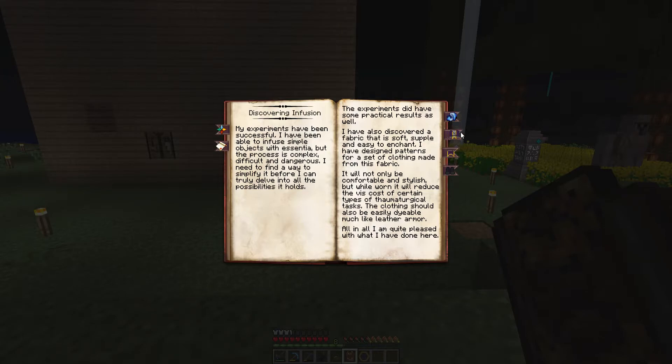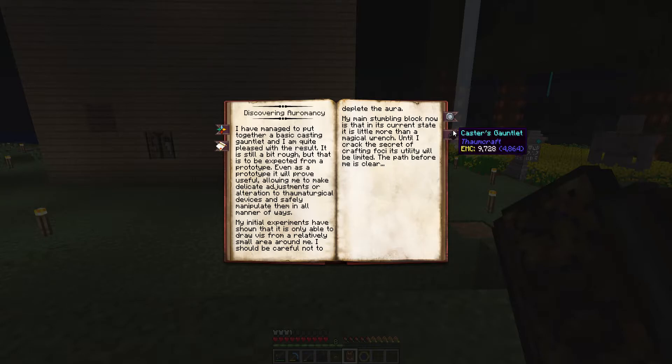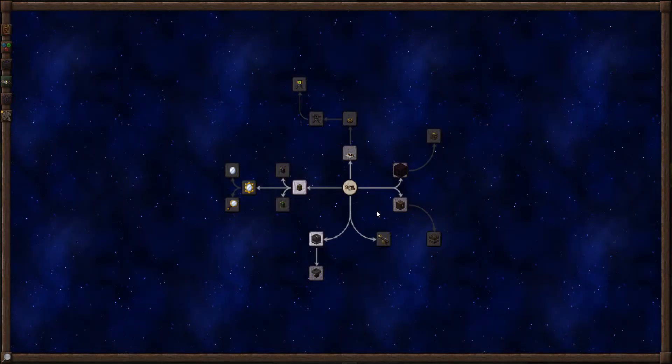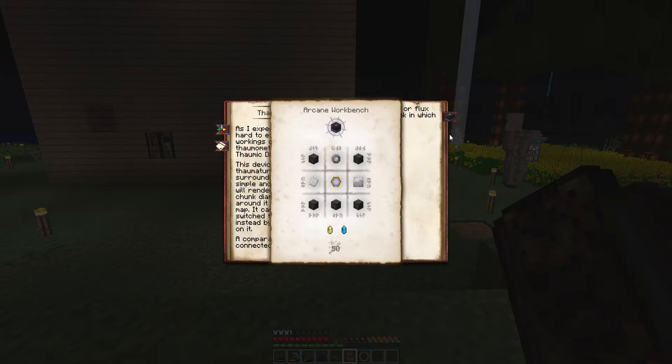We have done part one — we have completed it all. Look at that guys, we did that, done that, done that. We made our enchanted fabric, our robe, leggings, boots, goggles, and this little deal. Alright so now we're on to here — Thaumcraft Dioptase. Now we're on to arcane stone.